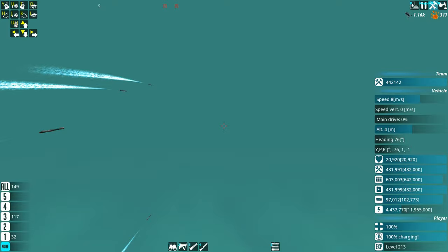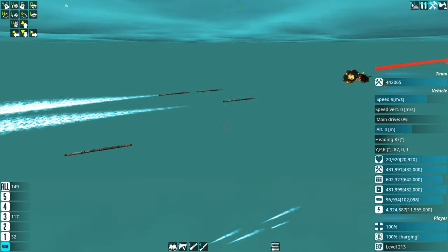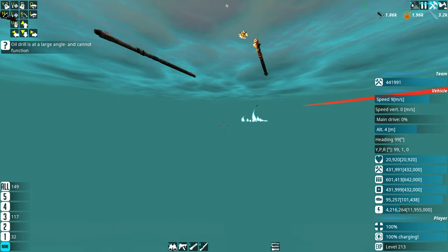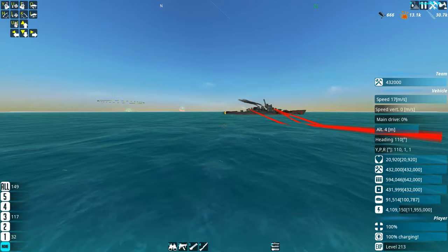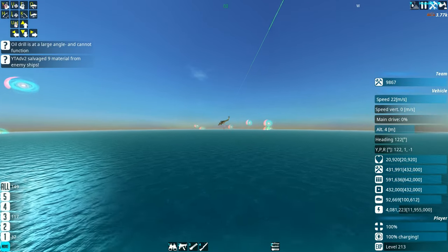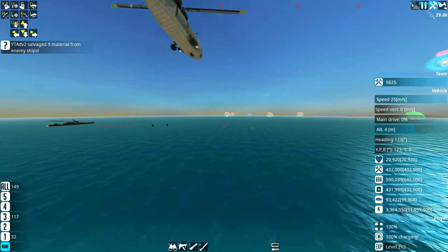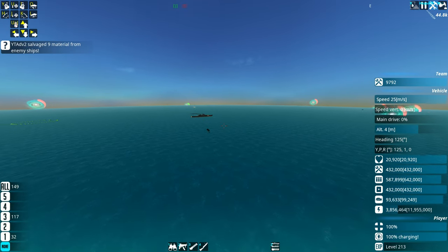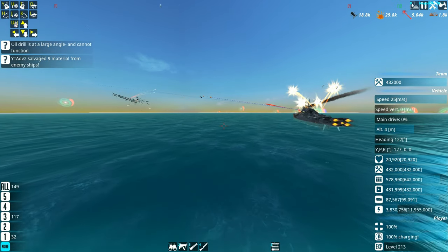It looks like we have another submarine. We've got something coming — torpedoes as well. Let's just make sure our anti-torpedo system is working somewhat okay, because those do look like nasty little torps. Beautiful, excellent stuff. Our little friend — I don't know, your detection isn't that good for stuff down there. Oh wait, there is something over there — or whatever it was, it's gone.